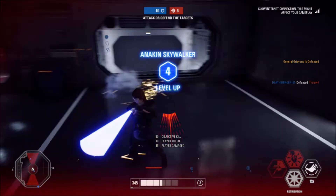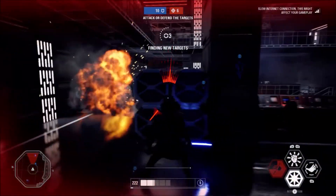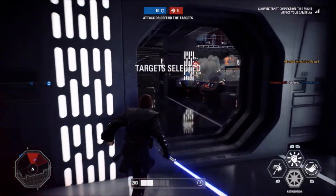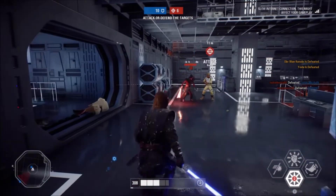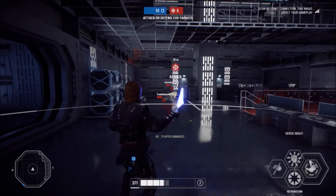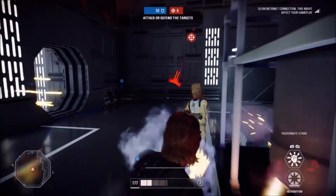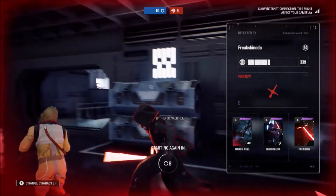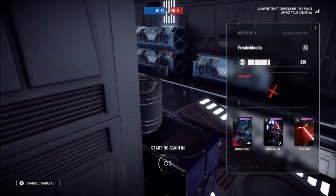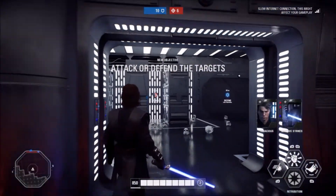Anakin is an absolute beast — no joke. At the bottom of the screen is the fourth ability indicator showing how many enemies are nearby. Look at this — his force choke lifts so many people at once and deals a lot of damage.